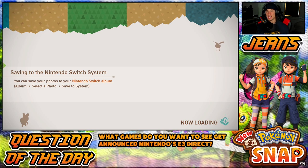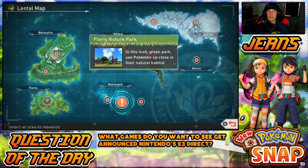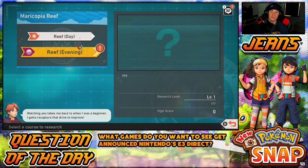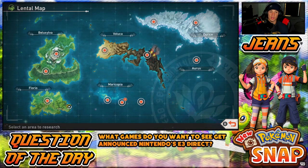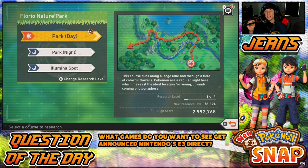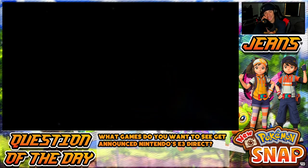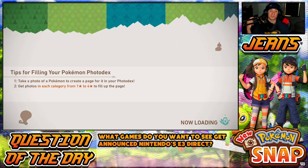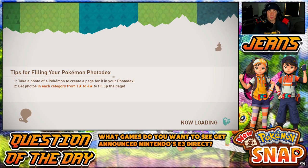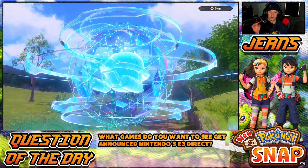We're gonna get started in Florio Nature Park during the day, leveled up to level three, and nighttime is maxed out. I also notice I haven't done the Reef Evening yet — I'll do that one in a different episode. I was told that level three and max level are the same — the same Pokémon are there. We also have new features now: we can speed up levels by holding down the ZR trigger.